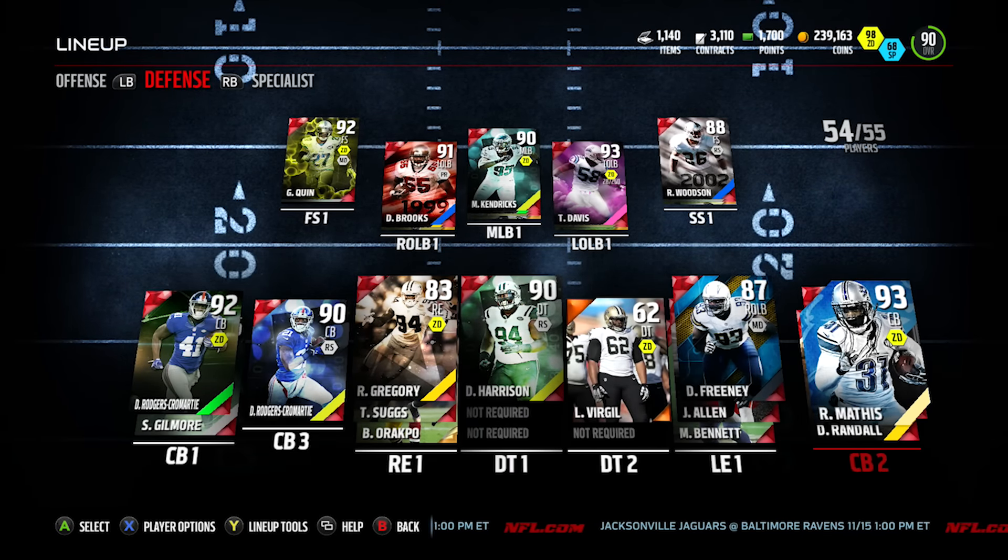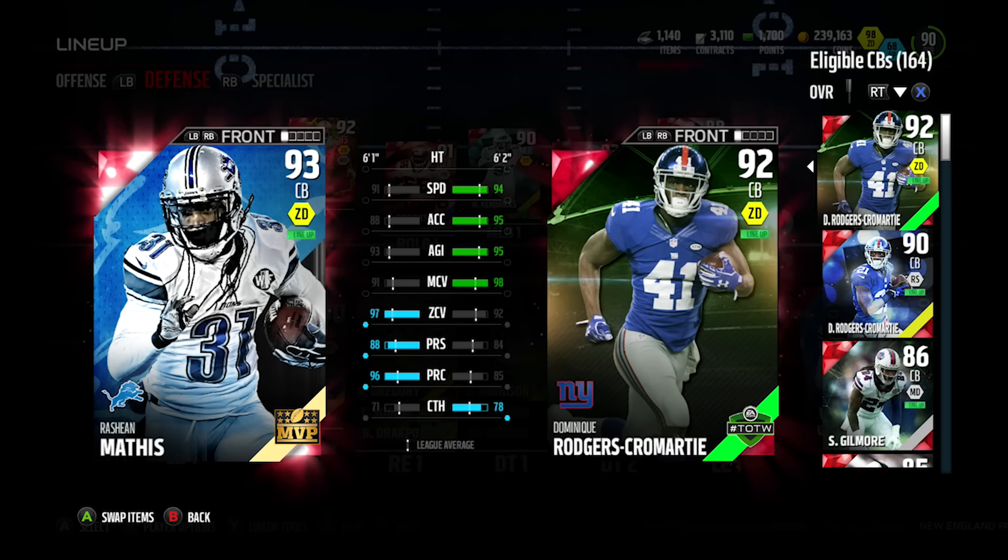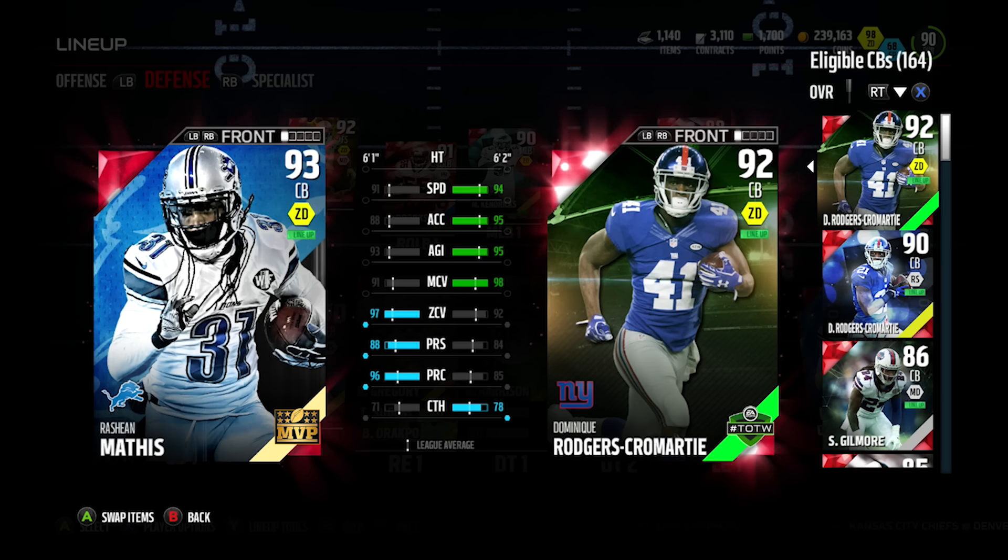The last new pickup is Rashawn Mathis at cornerback. He has been excellent — in two games he already has three interceptions and one tipped pass that got intercepted by Rob Woodson, so all my new guys have been making plays. The only new guy I haven't played yet is Thomas Davis. I got Rashawn Mathis for like 270k — if you can get him around that price it's a great deal. I wouldn't pay 320k, which is what he is now, but his price will drop during the week.